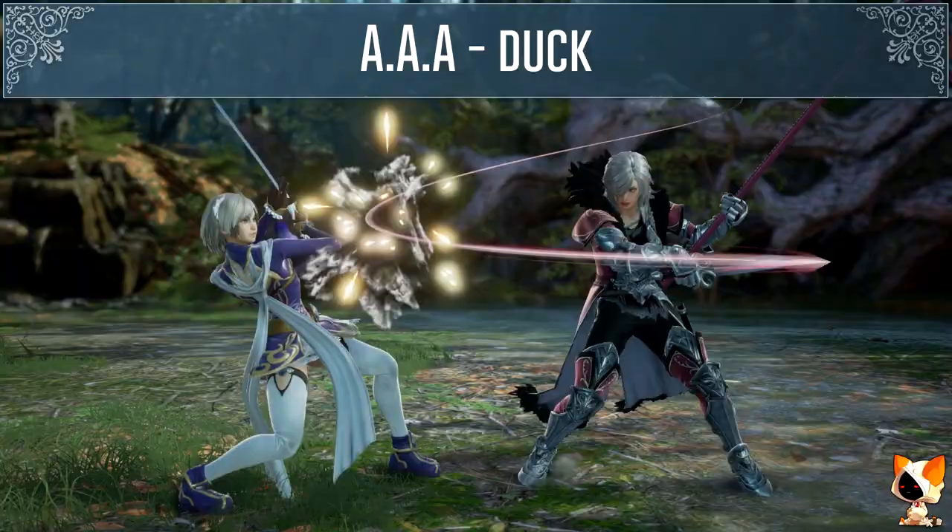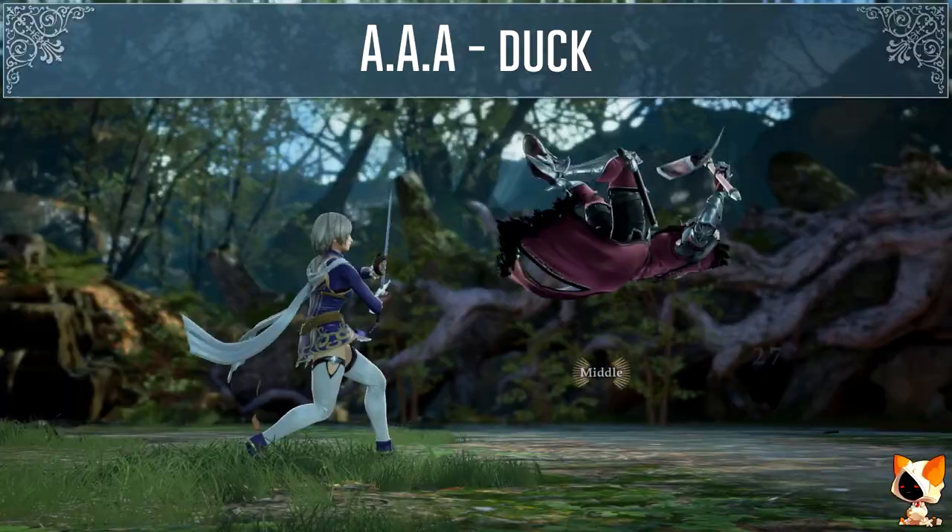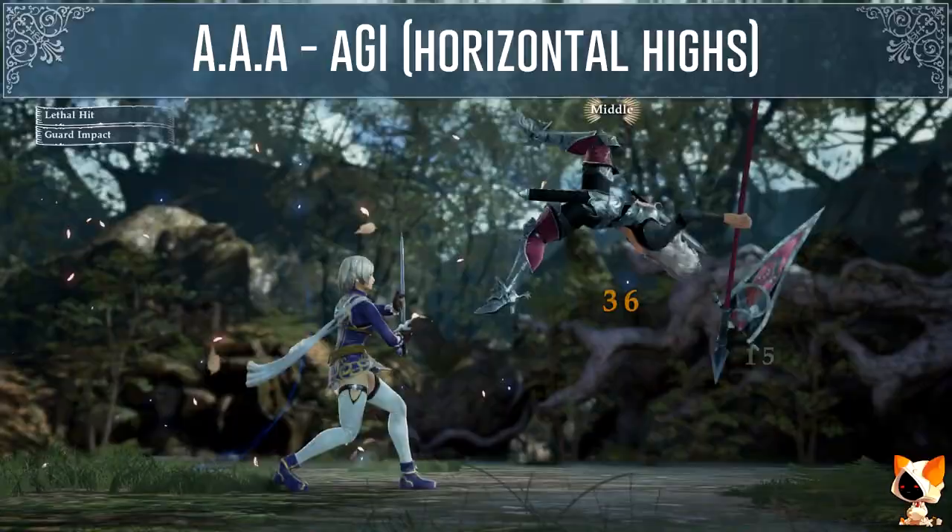Hilde's AA jails. You can duck the last hit of her AAA, or if your character has a good tech crouch move you can use that one as well. In addition to that you could also use your auto GI that works against horizontal highs.